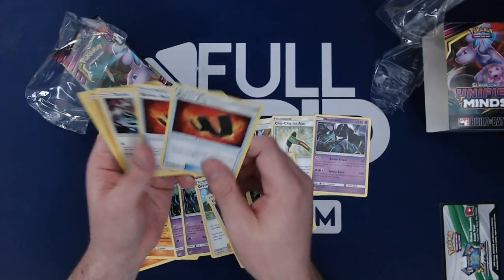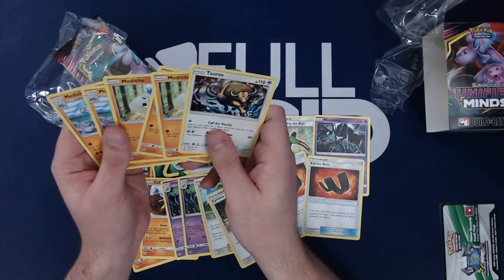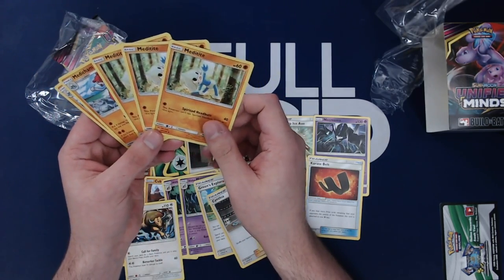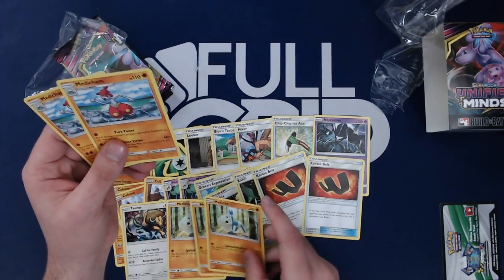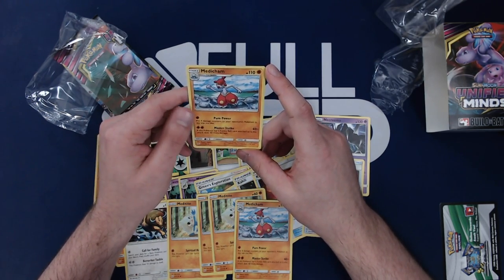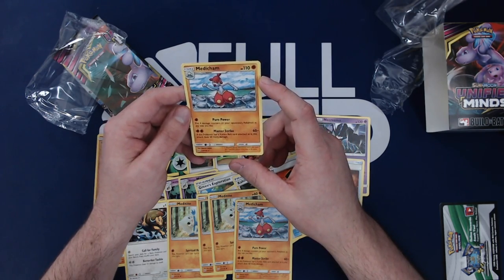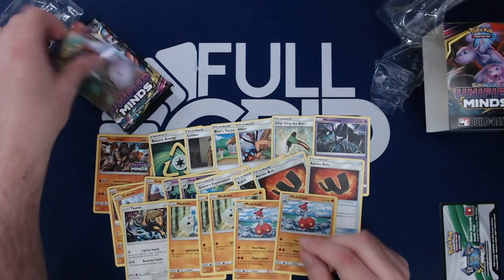Green, Cynthia — a lot of really cool consistency supporters in here. You got the Karate Belt, which makes powering up the Terrakion attacks easier. Tauros has the Call for Family attack, which is always really good in pre-release formats, especially for a colorless. Meditite and Medicham — put four damage counters on your opponent's Pokémon in any way you like, and for two Fighting, if this Pokémon has a Karate Belt attached, this attack does 60 more damage. That's pretty cool.